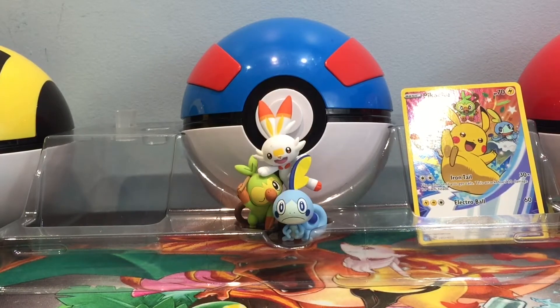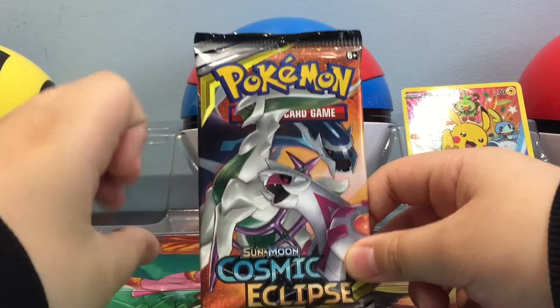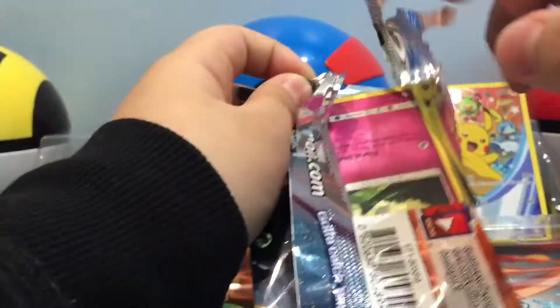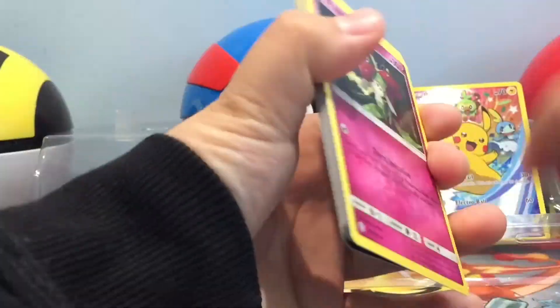It's not the best way to start a video, but let's hope the next pack is good — and it is! The Dialga, Palkia, Ultra Necrozma, and Arceus cover for Cosmic Eclipse.